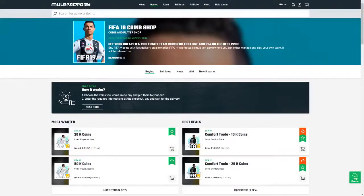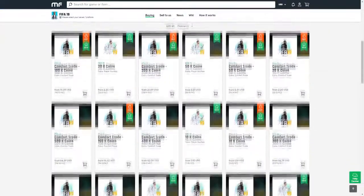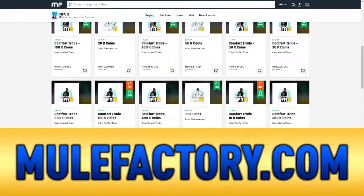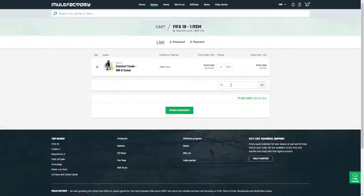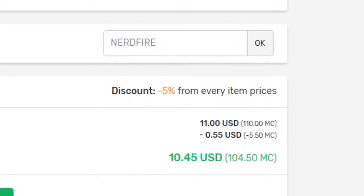If you guys want safe, cheap and reliable FIFA 19 coins with 24/7 support and also 100% safe comfort trades, make sure you head over to MuleFactory.com and use the code NERDFIRE at the checkout to get a cheeky 5% off any order you make on the site.